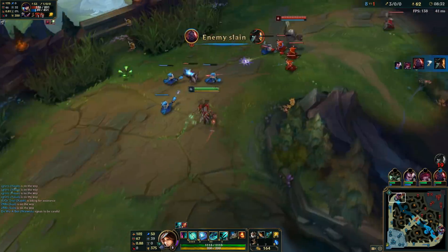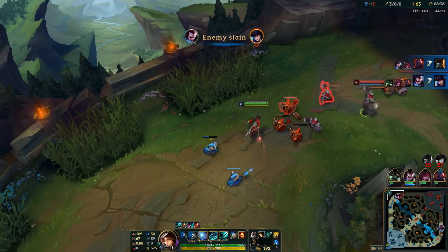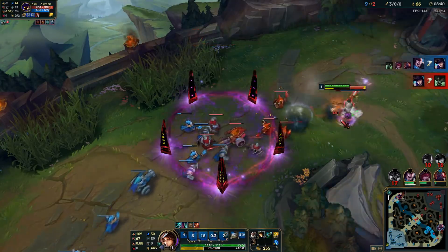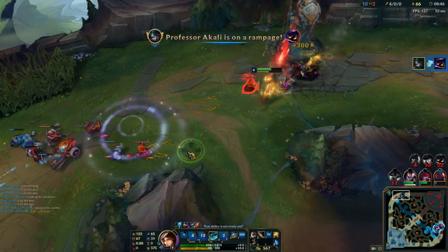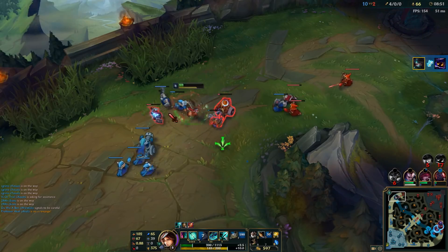I was thinking about what to do with the cloth armor. Since originally I was going to go for the AD version with Ninja Tabis, but for the AP version you want to go for Sorcerer's Boots. I almost forgot about Bilgewater — I didn't even use it. Completely forgot about that.